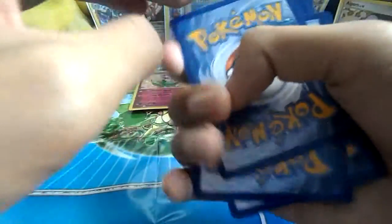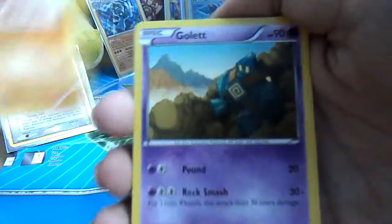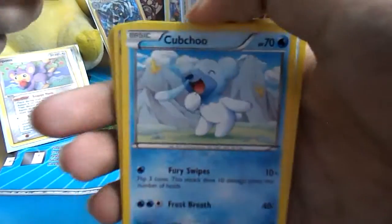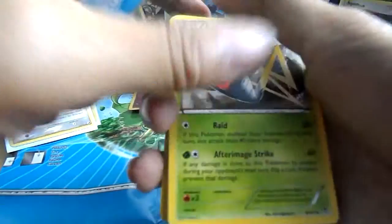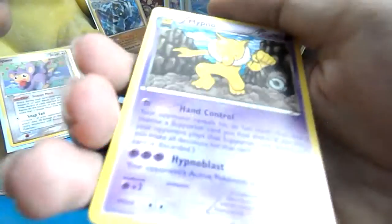I hope we pull an EX or Full Art soon, because I haven't pulled a Full Art since the Roaring Skies Elite Trainer Box. So we got a Trapinch, Golett, Sawk, Cubchoo, Poliwag, Poliwag, Excadrill, Hitmonchan, Mienshao. Reverse is a Sparkling Robe. And our rare is a Hypno non-holo. So we went two for three.